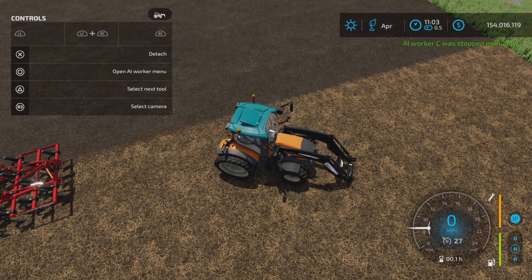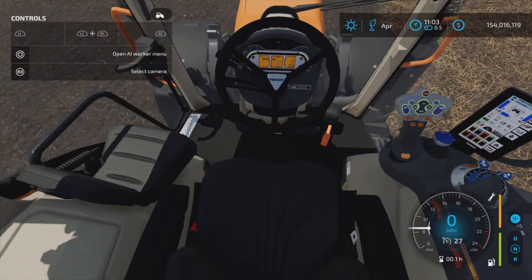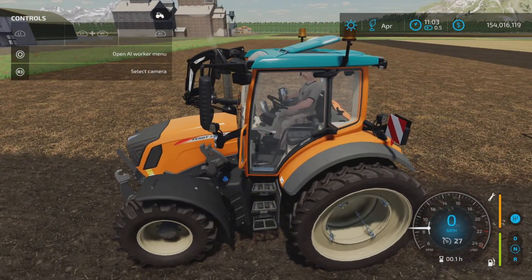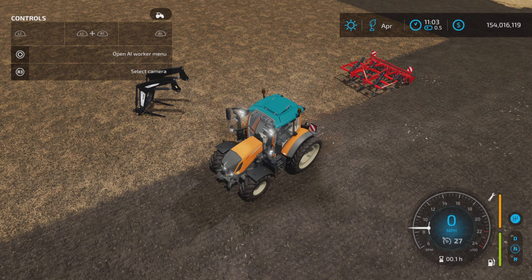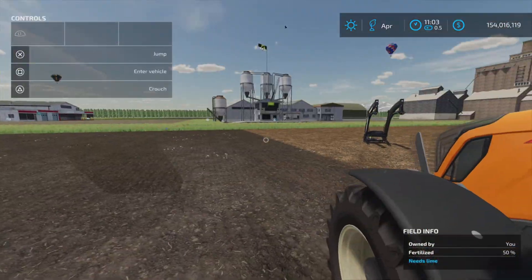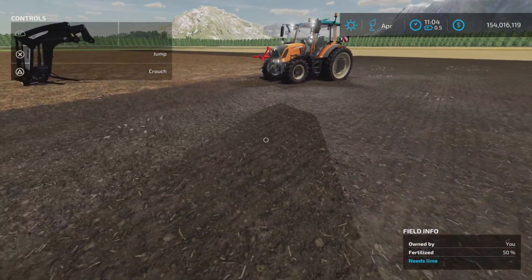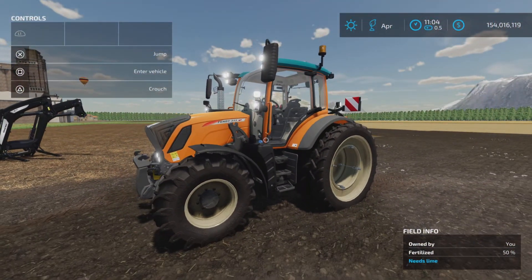Inside you can see a few extra details — the orange gas pedal actually presses down, which is a nice touch. Everything kind of works together. The mirrors are fixed and can't be adjusted. The beacons are working and lights are very well lit up. There are some interesting shadows — that shadowy effect is actually coming from the warning placard on the back. Shadows are a little weird, but overall it's a nice little tractor.